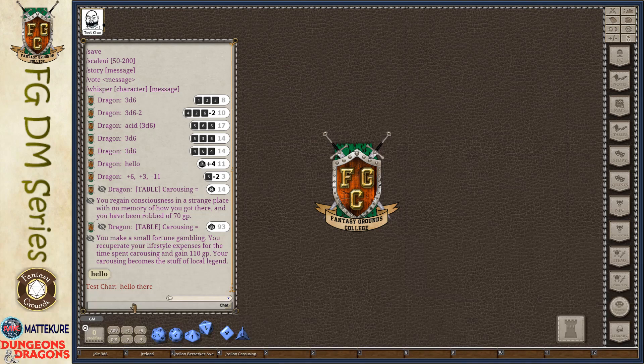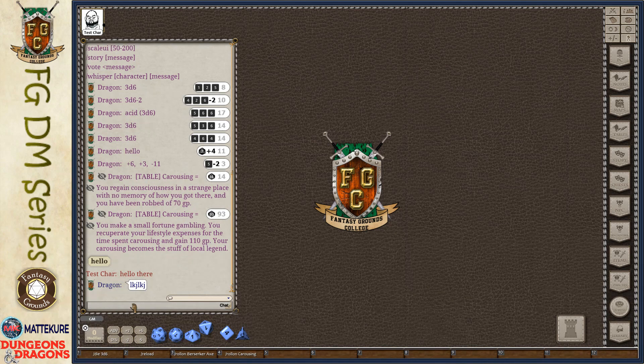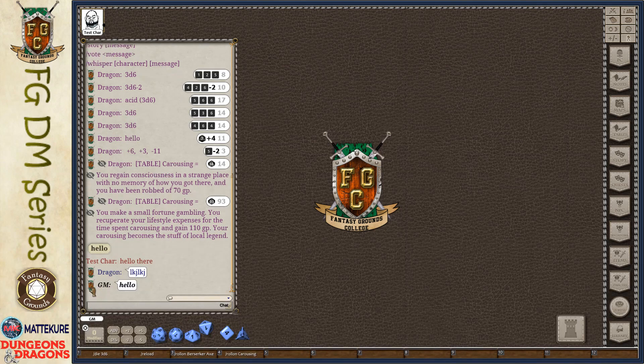You can also do slash story. This is for the GM, and it changes the output. Normally when you type something in the chat, it appears as if it's been said by the GM. If you do slash story, it appears as if you were outputting from a story entry, so the formatting is different. This is the same as it appears if you have a story entry open with a chat frame and output to it. If you have a speaker set, then it appears to have been said by that speaker.